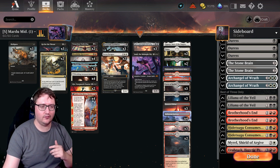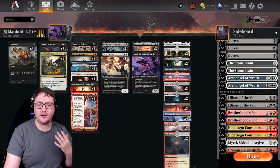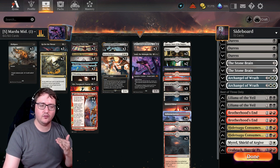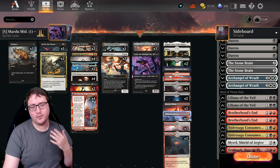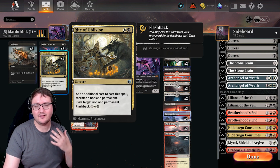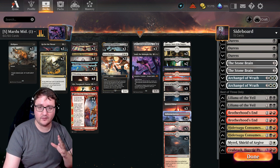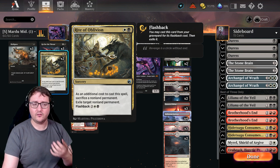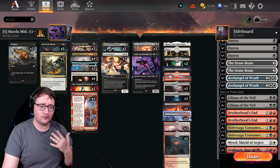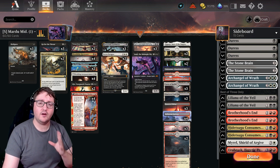Let's talk removal first. This is an eight-removal-package deck with Disfigures, Go for the Throats, and Rite of Oblivion. We're opting for Go for the Throat over Cut Down because of the artifact and token synergy in this list. Disfigure gives us minus two minus two, which synergizes well with Blood Tithe Harvester and trades better when attacking with a Wedding Announcement token. Rite of Oblivion has flashback, so you can count this as technically ten pieces of removal — right in the sweet spot of eight to twelve.